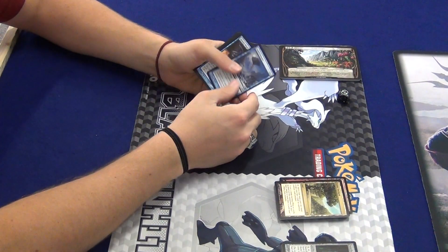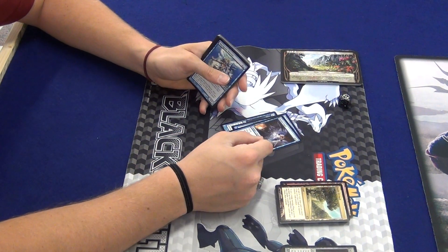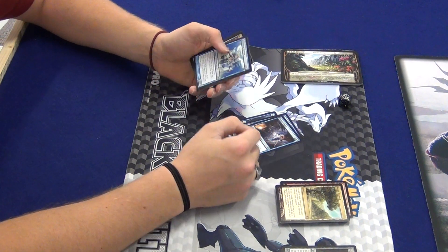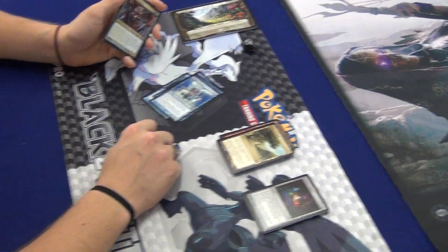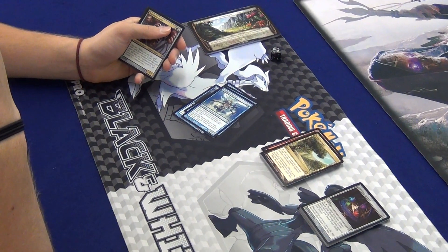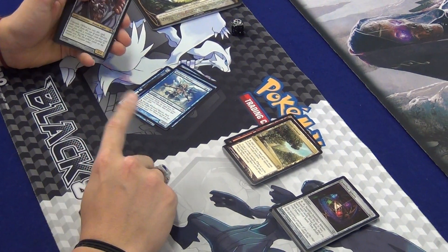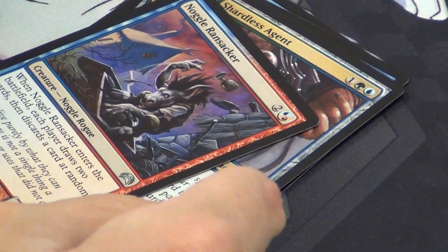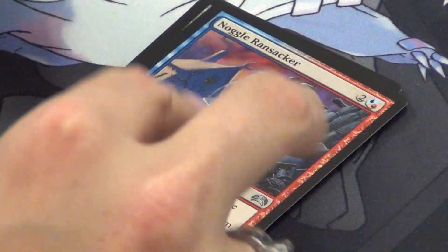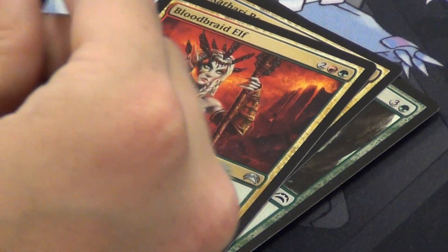Starting with creatures: we've got Gargomozoa — a flying blocker that can't die. Two Illusionary Angels, a 4/4, basically Talara's Battalion in the air. Whirlpool Warrior — when it comes into play, shuffle the cards from your hand into your library then draw that many. You can pay red to make everybody do that. Two Shardless Agent, a three-mana 2/2 with cascade — really good. Nogalran Sacker — everybody draws two then pitches one. Primal Plasma, basically Primal Clay. Undo Giant fetches two lands. Catharina Remnant is a cascade card.